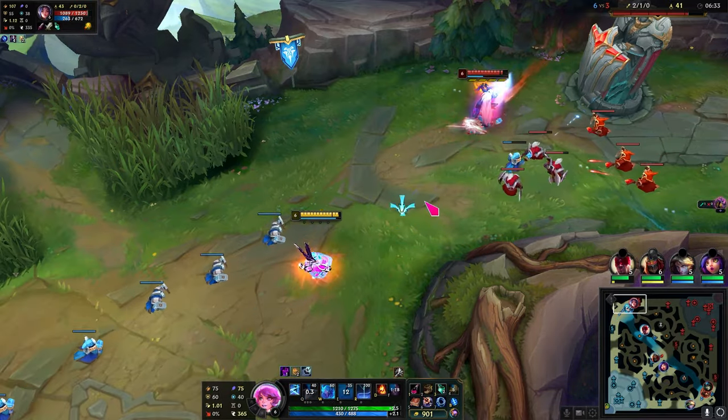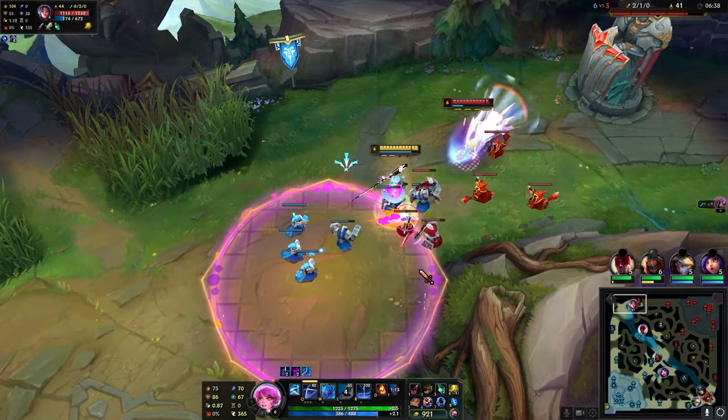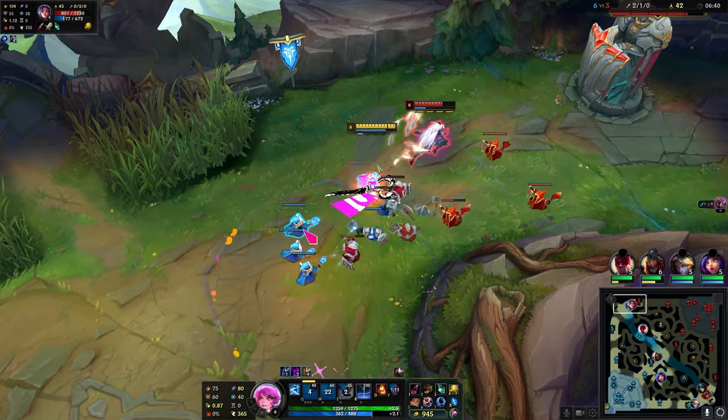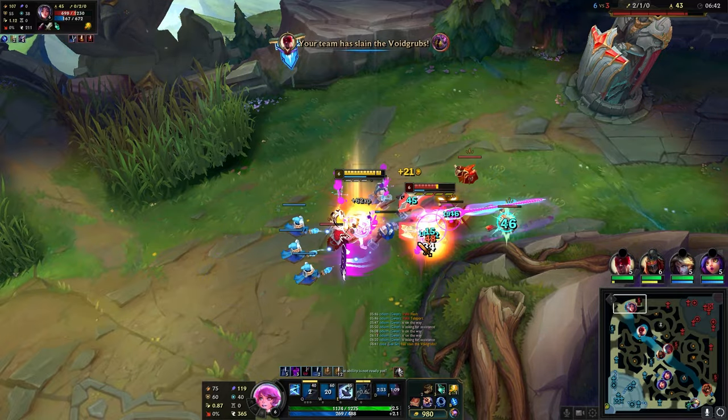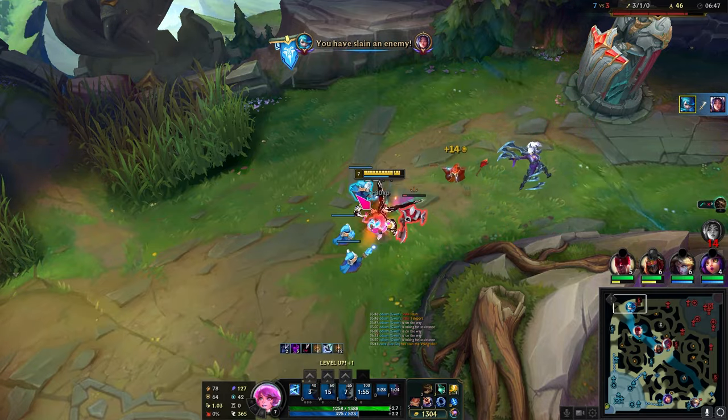Dodge the stun and she throws it out. If she comes in here, she's actually dead. She has no flash — goodbye. Nice.